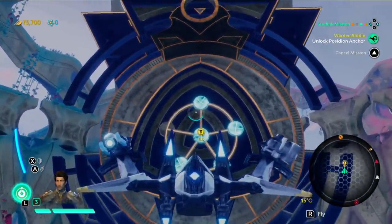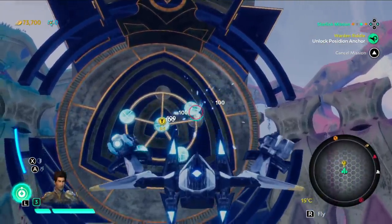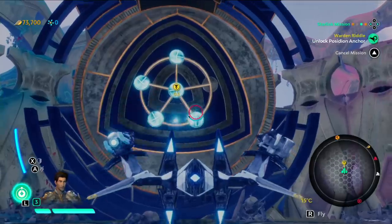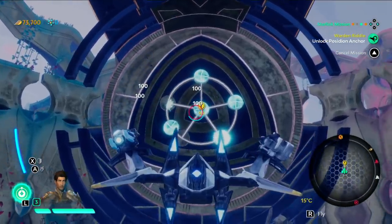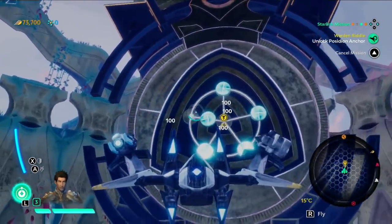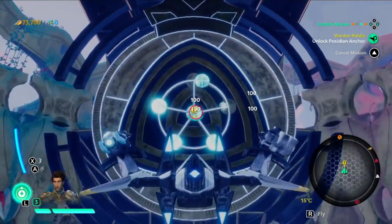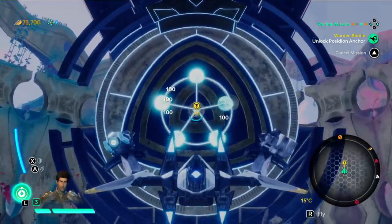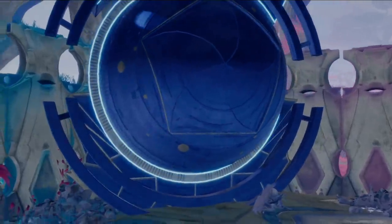Okay, that one needs to be over there. The one on the lower right needs to be at the top. We'll just rotate around and get this right. Top one left. Right one up. And then this one out. It's a puzzle — it's a puzzle and we've solved it, and we get some better mods for it.